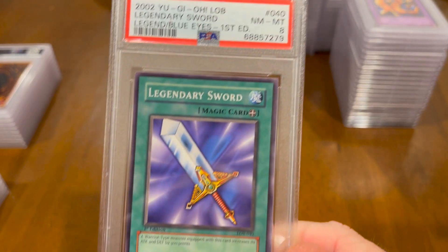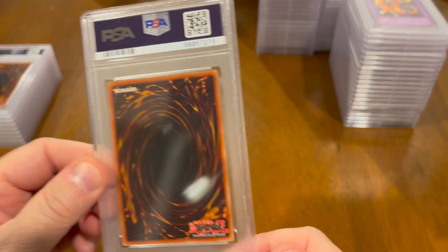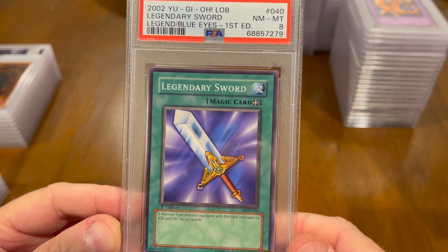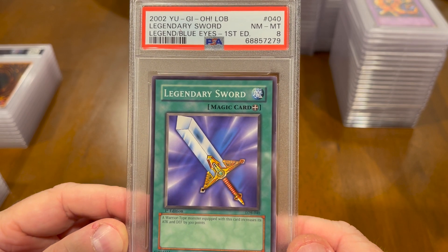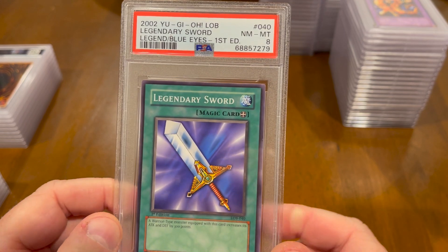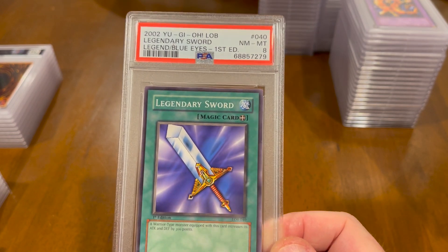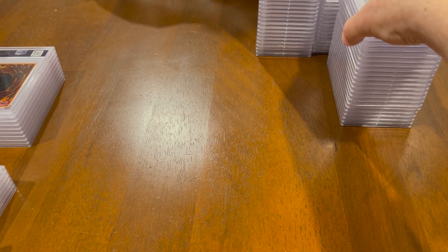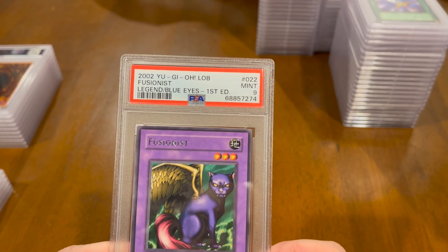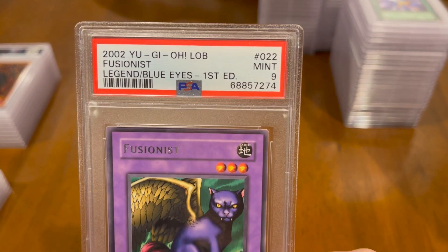Legendary Sword — this is an 8, Legend of Blue Eyes, First Edition. These are the short print cards. These are like buff cards where they would increase attack and defense by 300 points. So these in the initial version of the game were very desirable, because your monster cards just did not have a lot of attack or defense. Fusionist — Legend of Blue Eyes, First Edition — Mint 9. I think sometimes they just don't want to give you a 10.